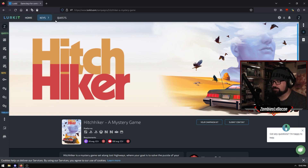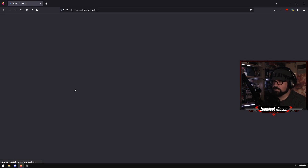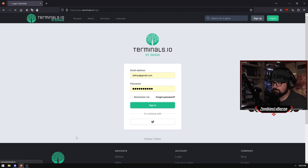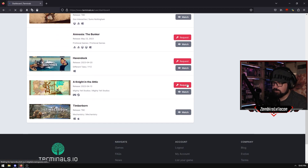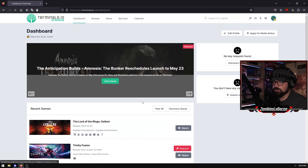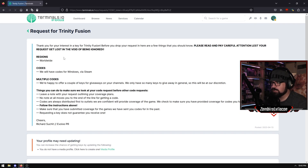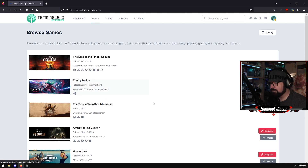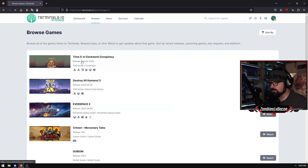This one here is terminals.io. Very similar to Lurkit - you can go through here, submit requests if you want to play particular games, and then once you're given a game you just cover it. I think on this one you do need to submit coverage as well, but I haven't used this one as much. They do have a lot of different codes and games that you maybe won't find on the other websites, which is quite good. So this is just another one to check out every now and then - terminals.io.